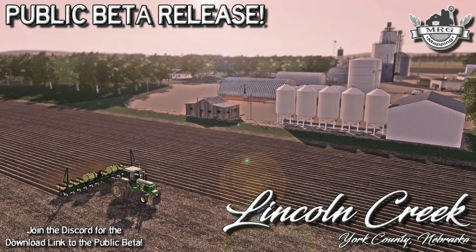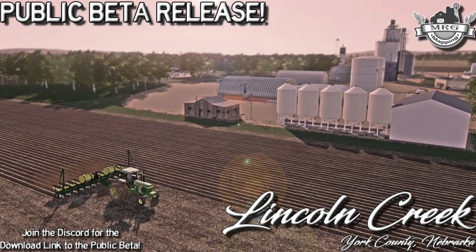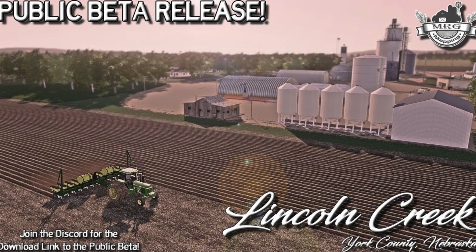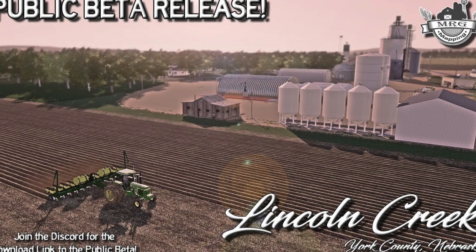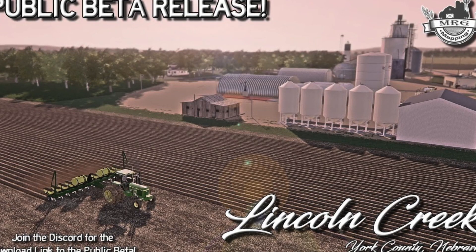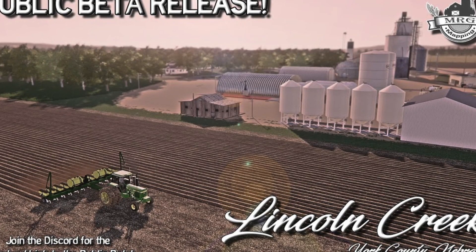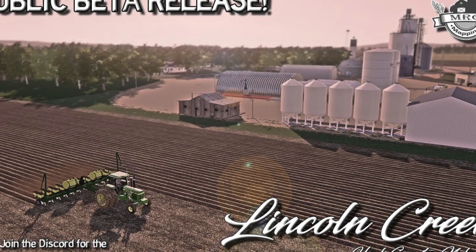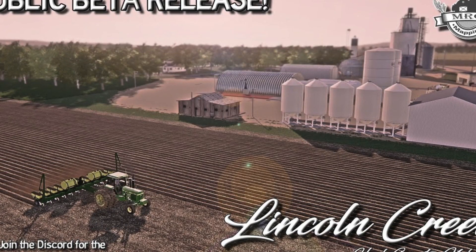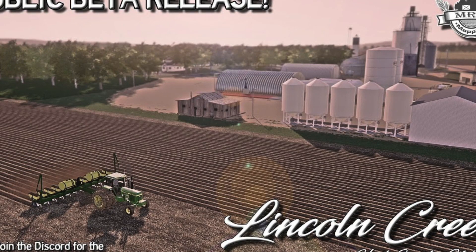MRG Mapping's Lincoln Creek beta is finally here — it was released yesterday right after Farm Sim News was made public. You can download it right now via a new Discord created by MRG just for the map. This is only available for PC and will not be coming to console. He's working on the official V1 release later this week, but wanted to get it out as soon as possible. A link to the download — including the hotfix — is below, and you can check out MRG's live stream from yesterday where he was playing on it.